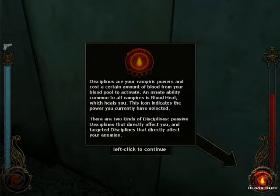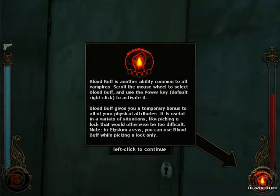Disciplines are your vampiric powers and cost a certain amount of blood from your blood pool to activate. An innate ability common to all vampires is Blood Heal, which heals you. This icon indicates the power you currently have selected. There are two kinds of disciplines: passive disciplines that directly affect you, and targeted disciplines that directly affect your enemies. Blood Buff is another ability common to all vampires — scroll your mouse wheel down to select it.